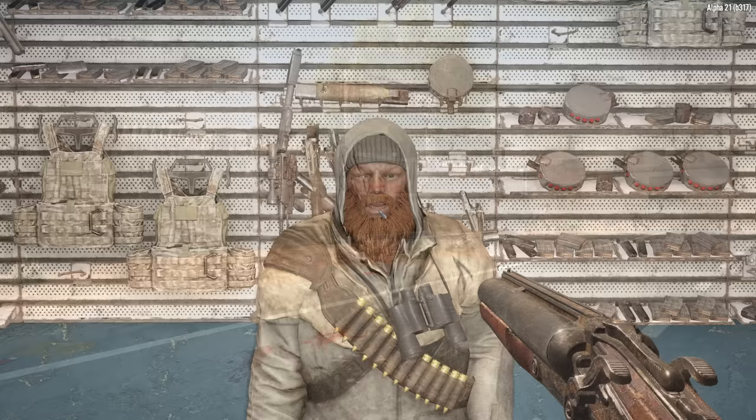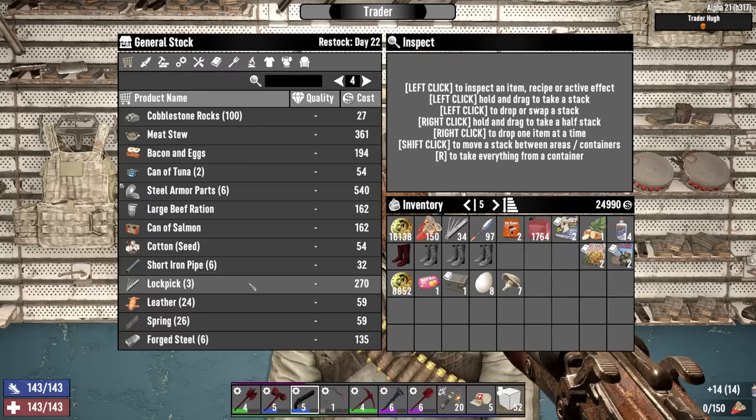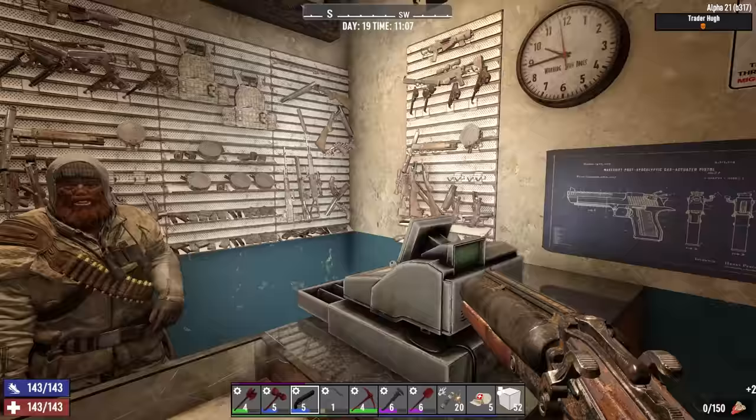I've made it to Hugh's with 30 seconds left, and I stirred up a whole bunch of zombies on the way here — we're gonna have to fight them off on the way out. Hugh, what do you have for sale? A tactical AR — wow, okay. Just quickly sell him whatever he'll take. Shotgun books. And I just bought a whole stack of glue. Time has run out, so we can take our time now. He's got a quality five steel sledge as well, and a bunch of leather armor — very tempting, but I'm moving over to iron or steel now. Look at the duct tape — taking it. Grenades? 20 of them? Sure. That'll just about do it for him.